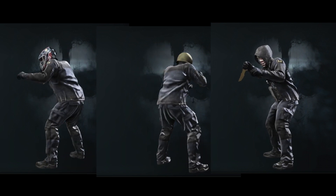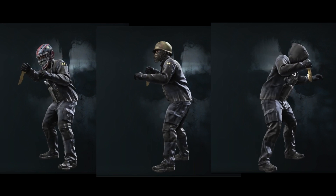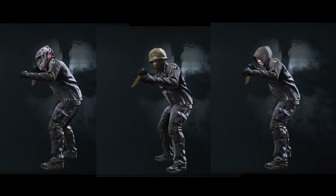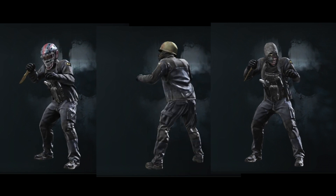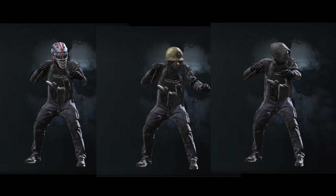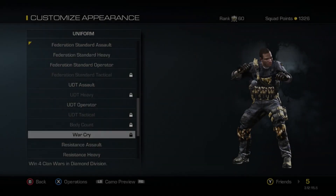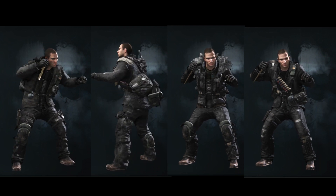I'm torn between the goalie mask, which is just awesome, and what I call the Watchdogs head — the hoodie with the American flag and sunglasses that you can see on the left and right of the screen, along with the middle one, which is pretty cool. But the best part is you don't have to pick a favorite, because you get all four uniforms and all three heads for one price of four dollars.